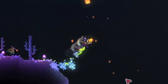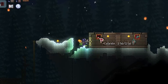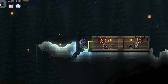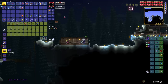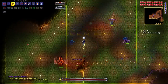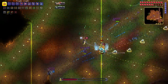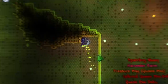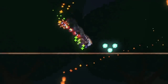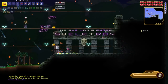When the Old One's Army was down, the boys started heading to the jungle to prepare an area for Queen Bee. I was going into the tundra but the boys apparently discovered a larva — oh I found it, let's do this! Queen Bee was pretty cool but wasn't very hard. With Queen Bee down, the only logical next boss is Skeletron. I know this whole video has turned into a boss rush but we were on a roll.